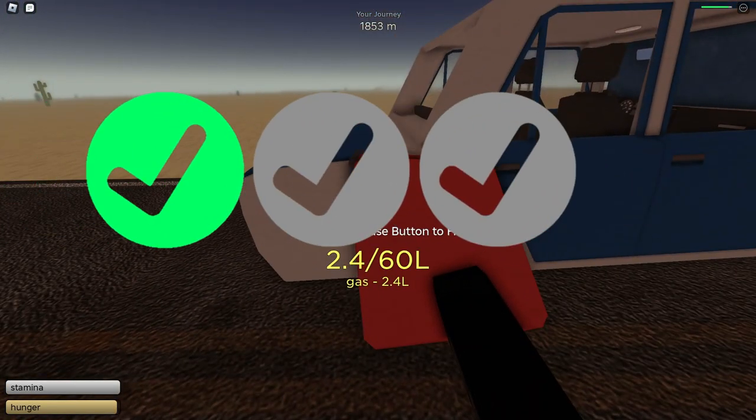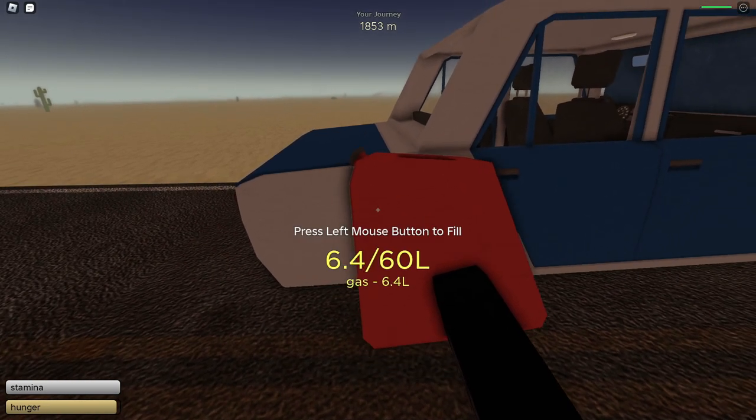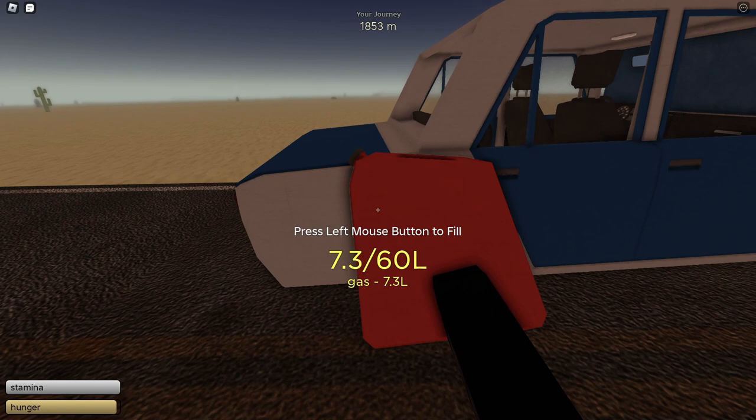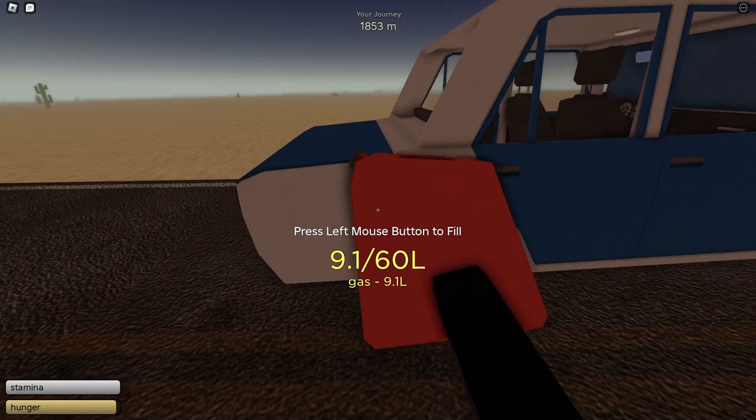That is step two completed, and by now you should know how to fill up the gas canister or else you'd be stuck in step one. So let's get into step three, the last and equally as important step.